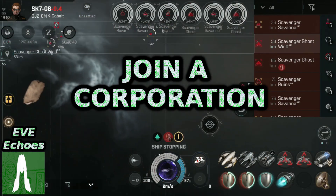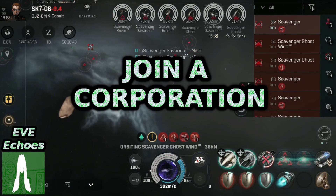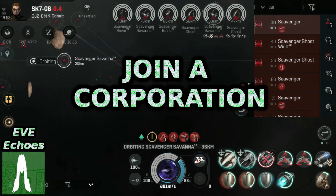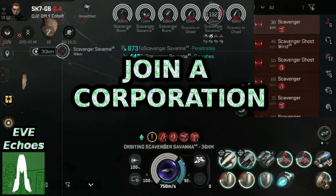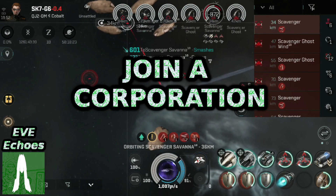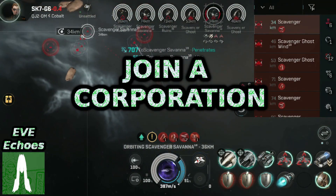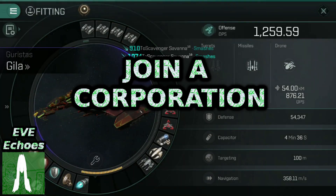Don't do what I did in my first NullSec outing all the way back in EVE Online all those years ago, which was load up all of my assets into a hauler and set sail into Null looking for people to wave at. If you don't show up as friendly on-grid, the odds are you'll get shot at on-site, regardless of your motivations.